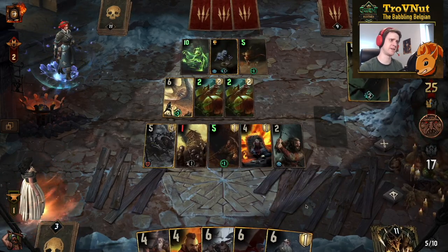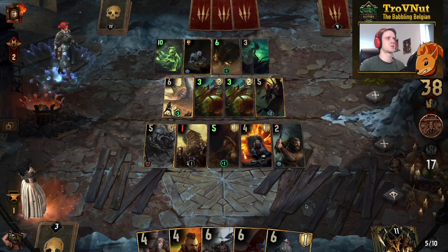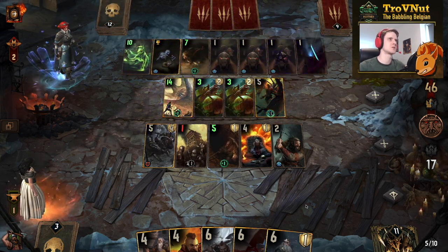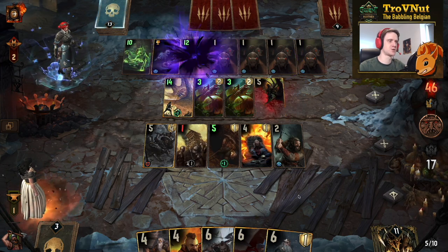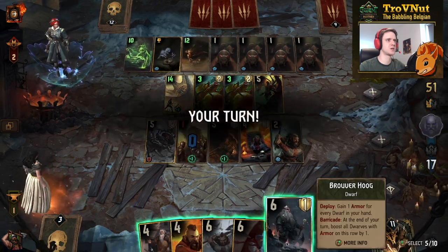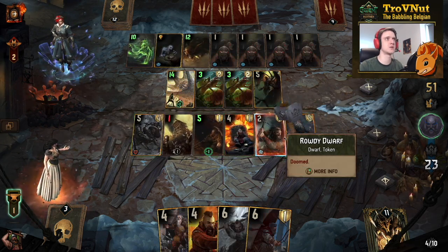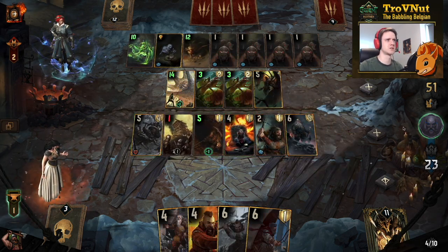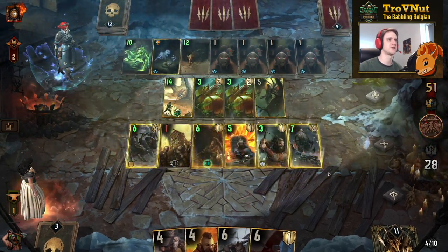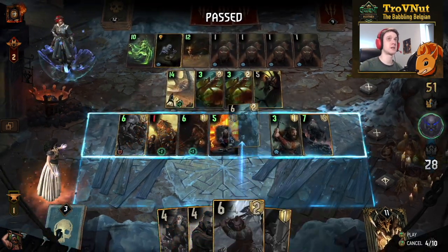Let's put the Defender down and give him a little extra armor from the Dwarven Chariot. We get an Elder Vampire — I definitely need to put Broover down now as the points are going to swing everywhere. We follow suit, putting Broover on the board, boosting that one Rowdy Dwarf and getting five points every single turn. I have more fun stuff in the bag, and now our opponent passes.